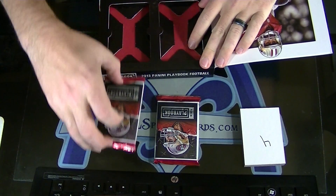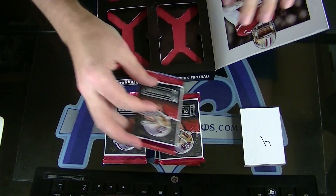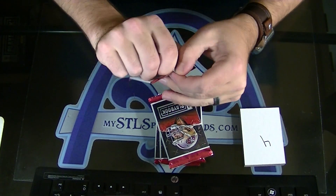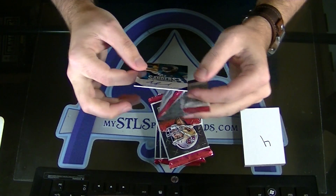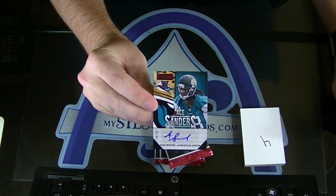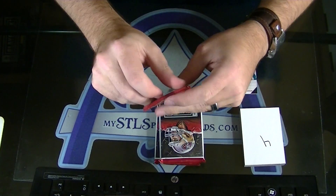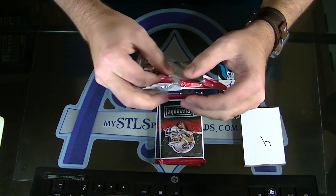Playbook 1. Playbook 2 — I think this one has two cards in it. Pack number 1, number 34 of 99: Rookie Autograph of Ace Sanders, to 99. Ace Sanders Rookie Auto, first card out. Next pack — either a patch or two cards. Redemption. We get an extra playbook.